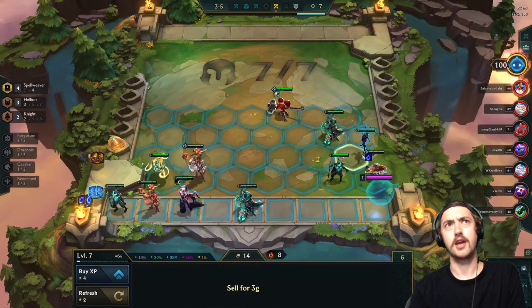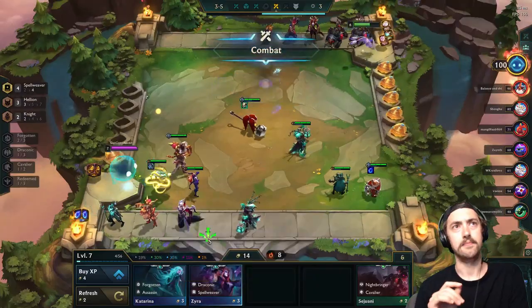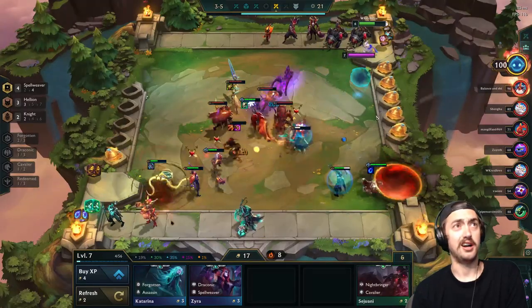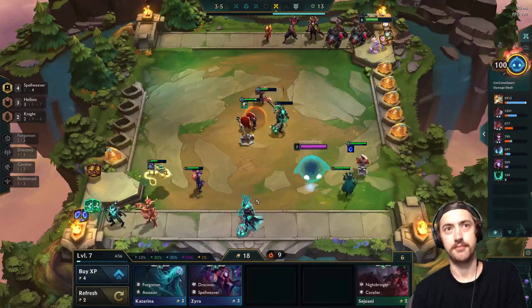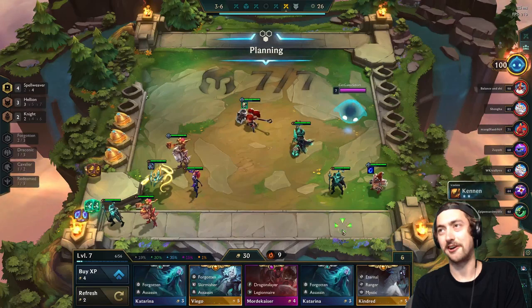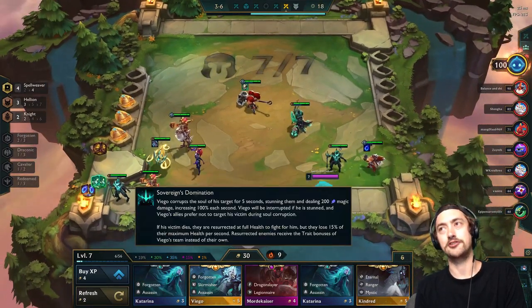In the example game, I do actually deviate a little bit from the formula. Just because I did high-roll a Vel'Koz and happened to have a Zyra in the same shop, I had four Spellweavers, so I figured I may as well use it for a bit. This game was actually a high-roll with the amount of legendaries I'm seeing on a 1% chance. But honestly, they don't actually do me that much good.